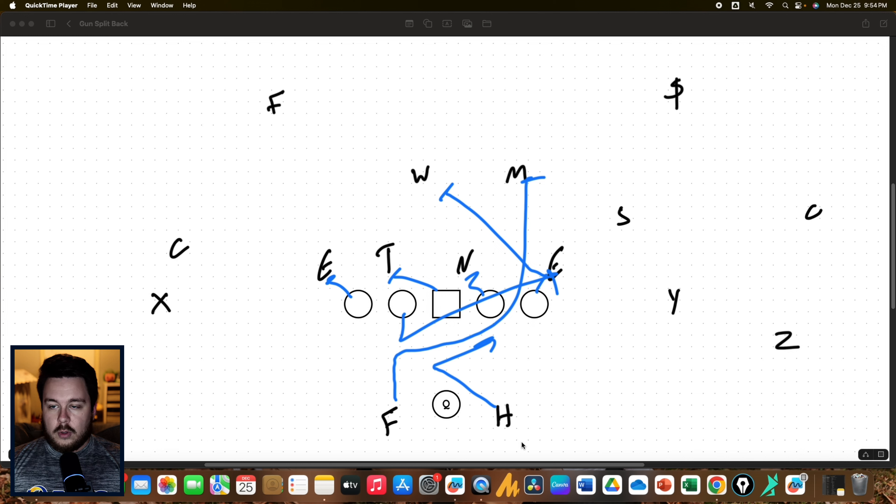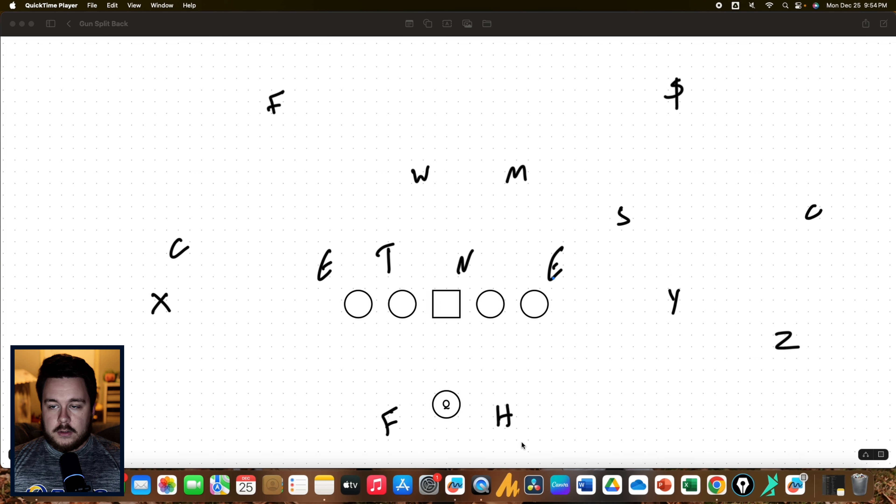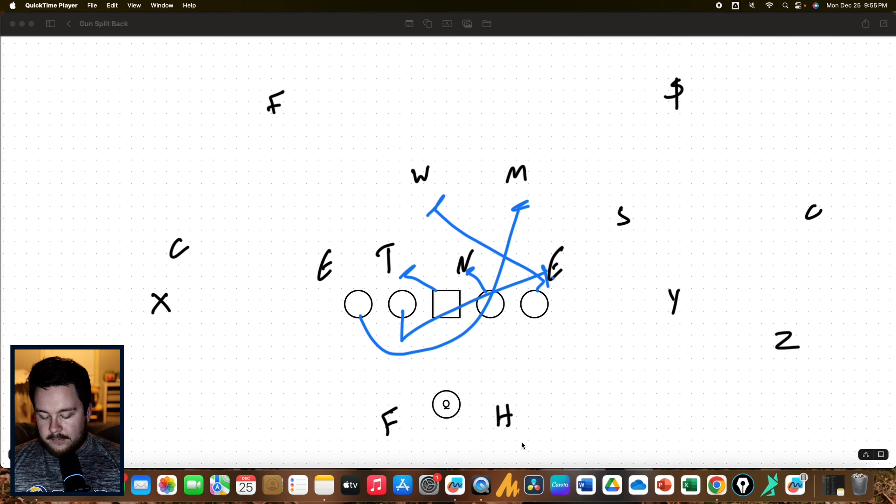There are two things we can do with the halfback right here. Number one, you can have him drop step and get downhill. The other thing we can do is have him come all the way across, stick his foot in the ground, and get behind the fullback — who's getting behind the guard — if you want to get some more misdirection involved. That would be GF counter.